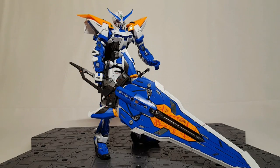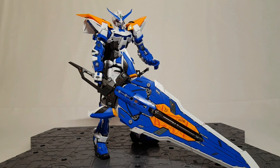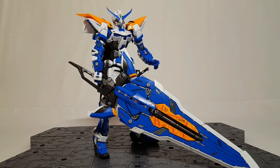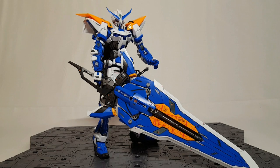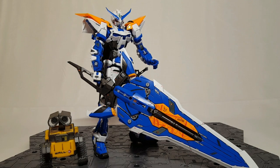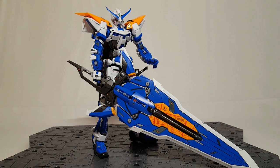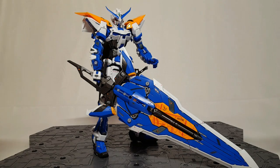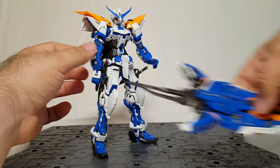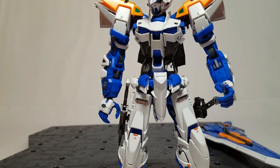All right, now we have the Astray Blue Frame with its sword out of the box, and it is ridiculous — it's so big. Trying to get it in place and holding things just right, it was fighting me the whole time. Just for a sense of scale, here's my little Wally desk mascot — that's just ridiculous how big that weapon is and how heavy. Let me take the sword out of his hand and get a close-up — it's like a spaceship, man.